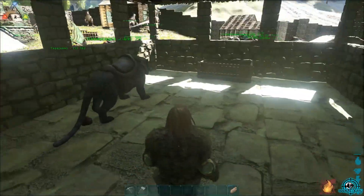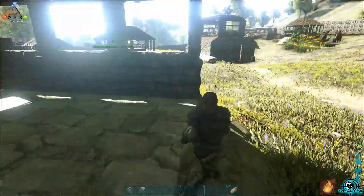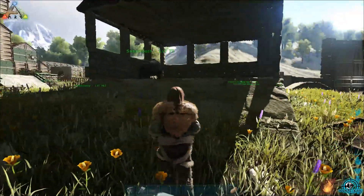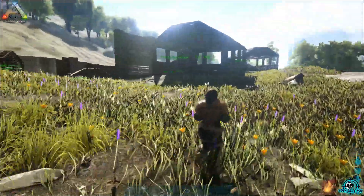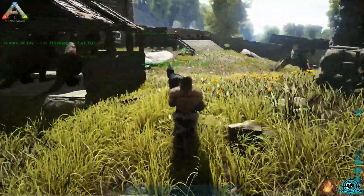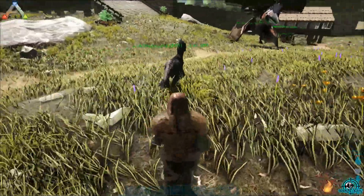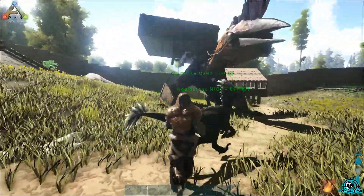We also have a saber tooth in here. We want to get some more saber teeth — probably another three, or just get one and breed with them. Then we've got a little raptor running around who is still maturing, and we have a Quetzal.